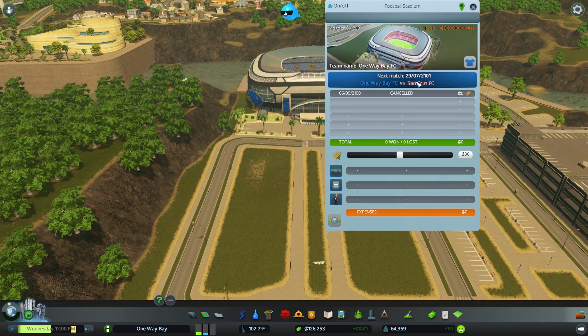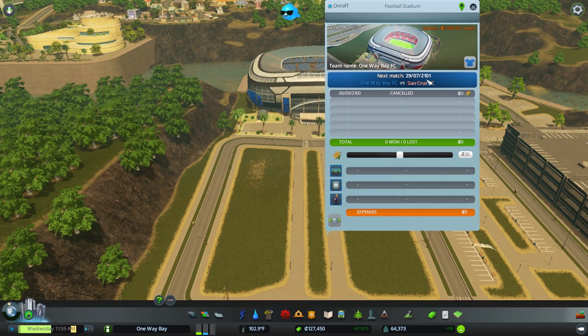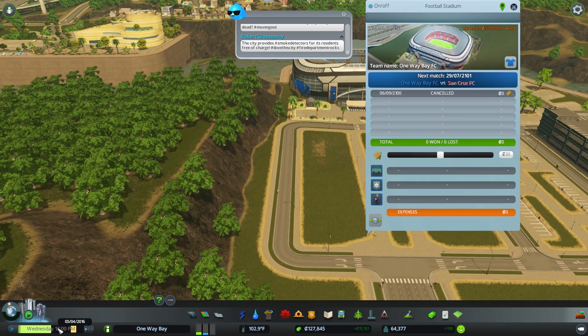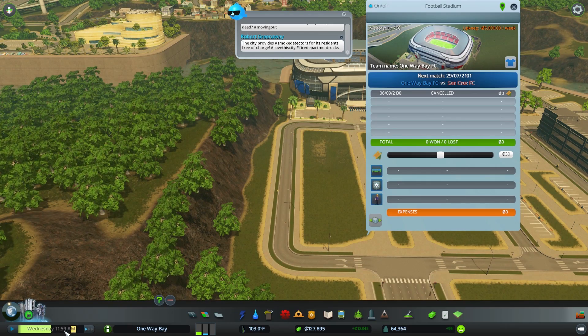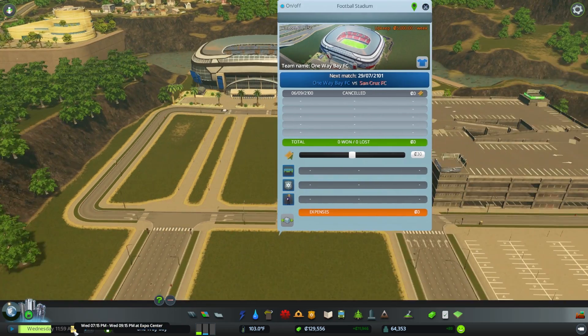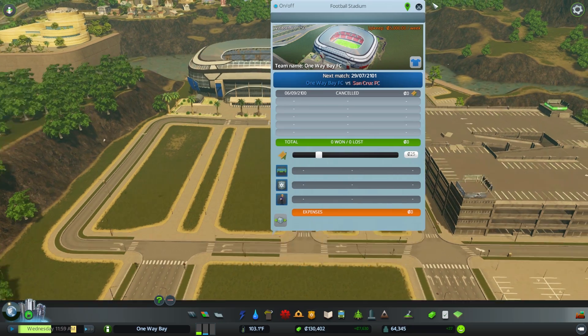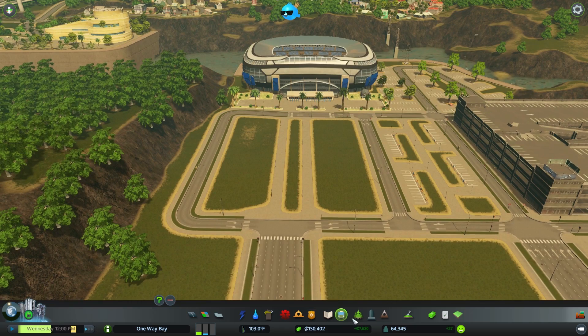The next match is on the 29th of July, 2101. I don't know what the date is because Rush Hour defaults this back — the game thinks we're at a different date than Rush Hour thinks, so hopefully that gets fixed. Propane Dragon, if you're watching this, maybe work on that? We can lower or raise the ticket price by $10. Let's stress test this — let's put this at $25.